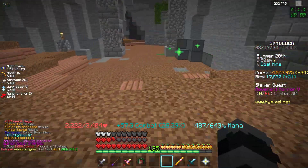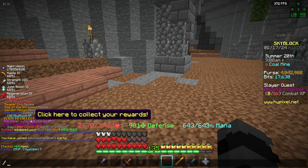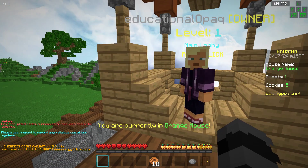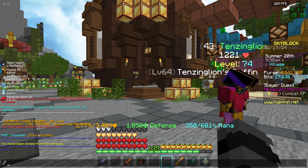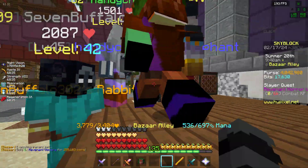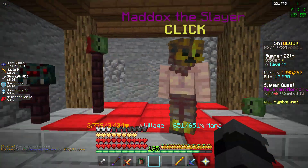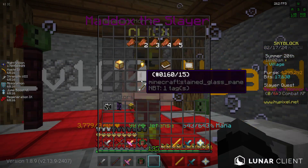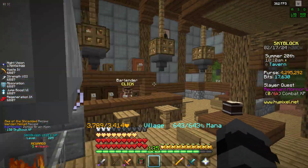We joined the party — let's do this. Don't click or search that out, it's a scam — please don't. Anyway, let's go claim the slayer rewards. Oh, right here — where is it? I think I just go here. Yes! Oh my god, Slayer Level 8!